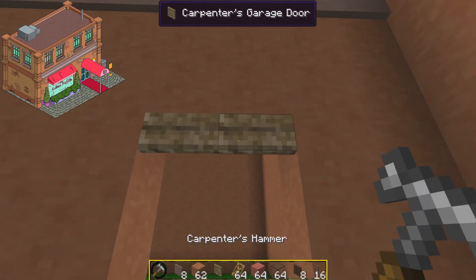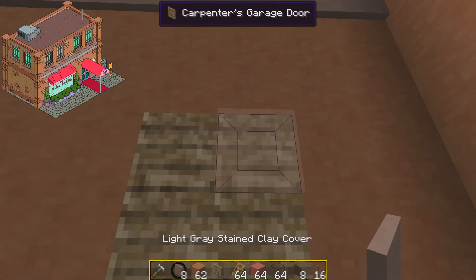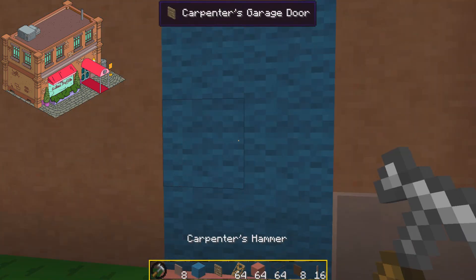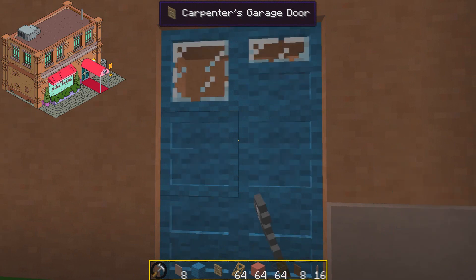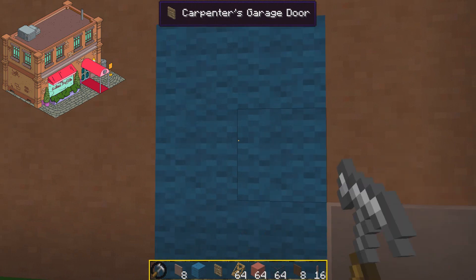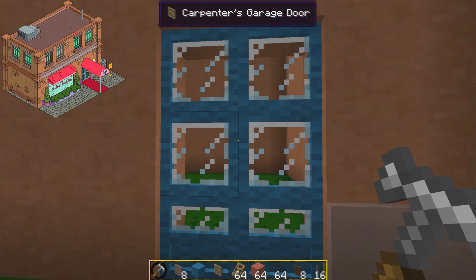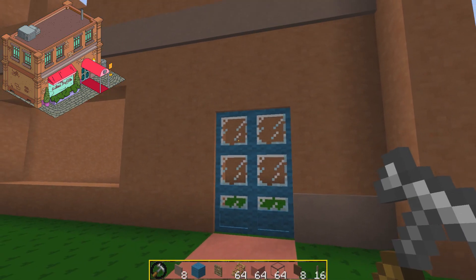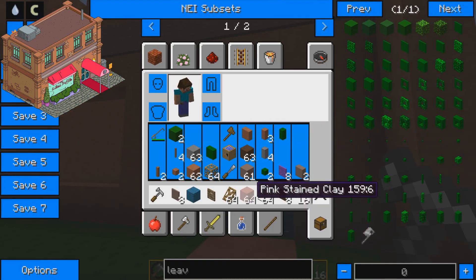Let's put down this garage door and hit it with the hammer. Now I'm going to color it cyan — it's the closest block we've got. I think that one looks okay, yeah I like that one.